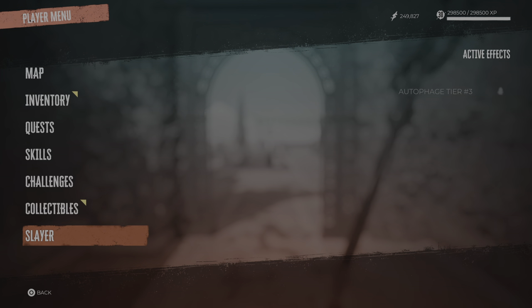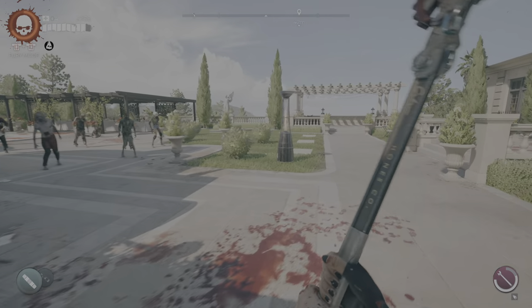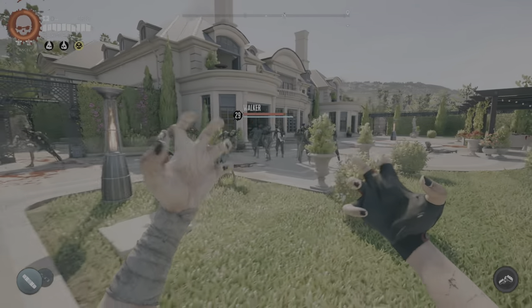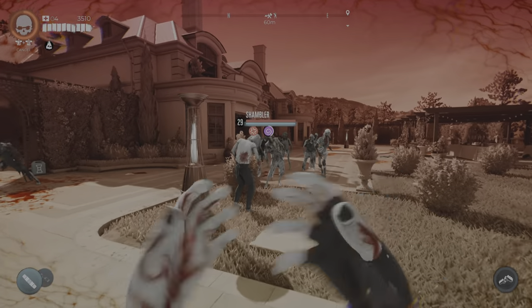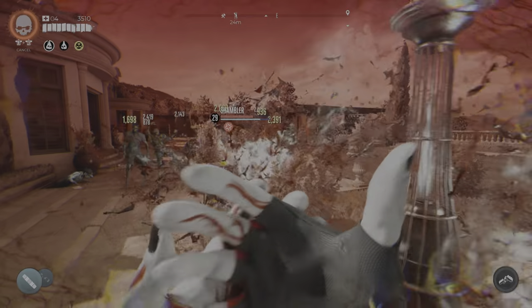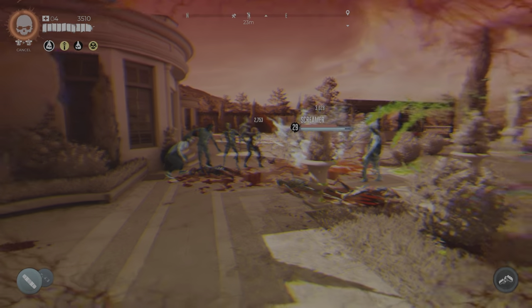I farmed up some zombies and I already have fury mode half full, so let's hop into fury mode. What we're going to do now is just spin all over the zombies.